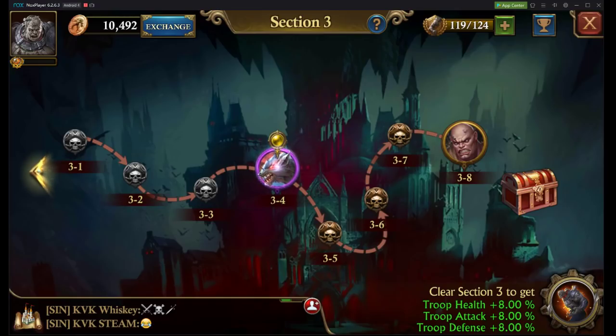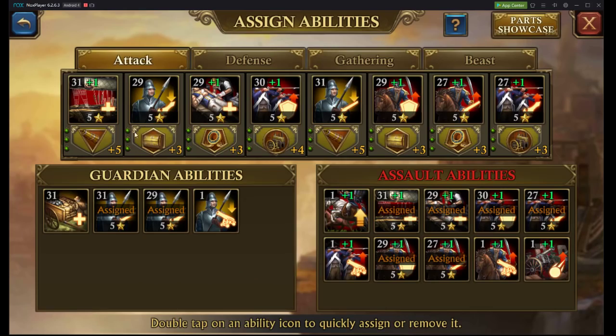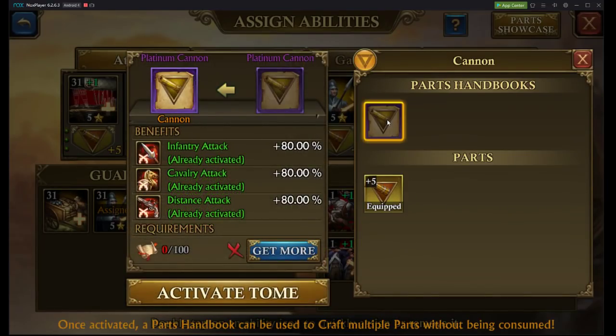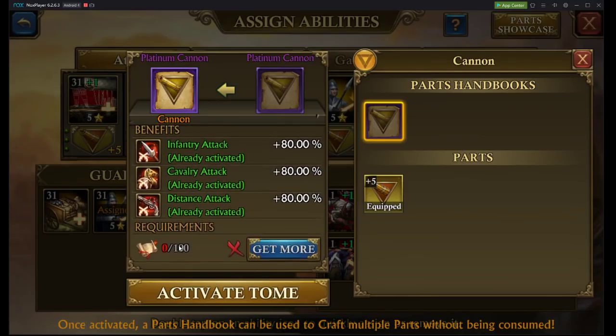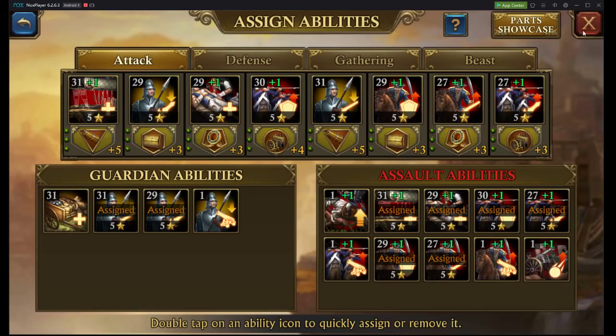Thank you all for watching. I hope this answered anyone's questions on just basic airship abilities. Another thing we can take a look at with airship parts is upgrading them. You can also upgrade them to the Platinum, and this requires you to have the little plates that you have to purchase. That will take you to an even higher power level. Thank you.